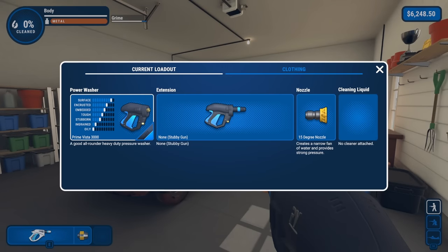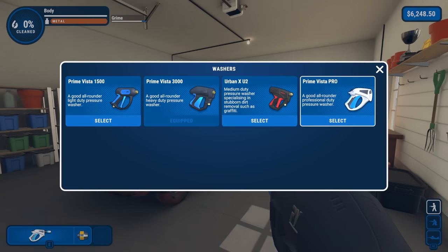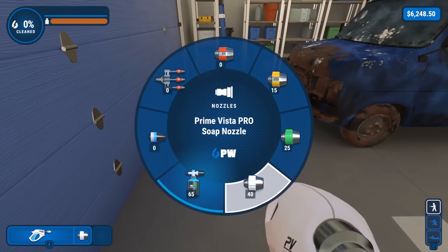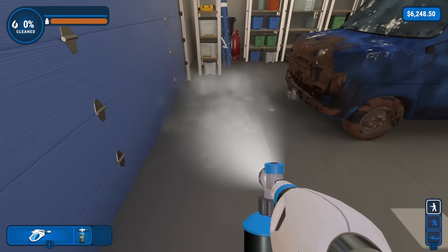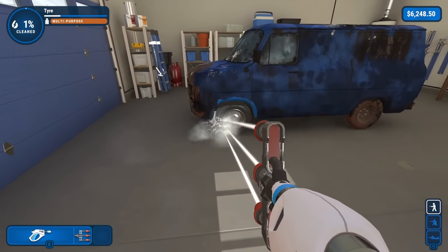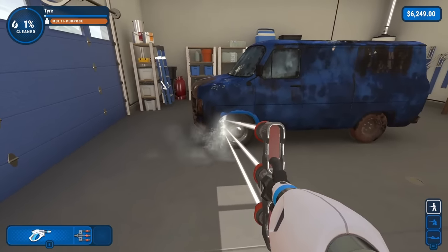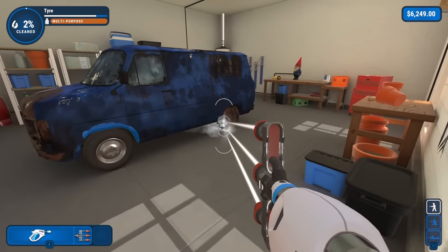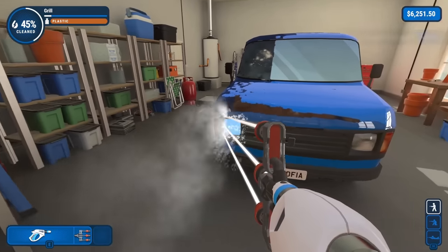So as you can see, there are several power washers we can choose from, but there's one that is very obviously the best, so we'll be sticking with that for the entire run. There are also several different nozzles we can use depending on the job at hand — sometimes you need a nice wide stream, sometimes you need to apply soap for harder stains, and sometimes you need a focused stream for tiny spaces. I prefer to power wash with the Dead Space Gun, because it decimates grime and dirt just as effectively as it decimates Necromorphs. And with that, let's get started.